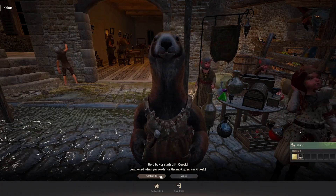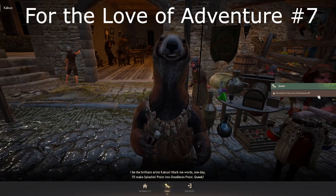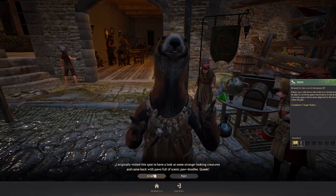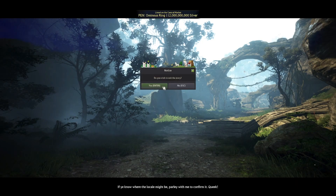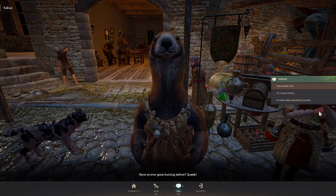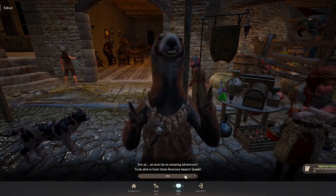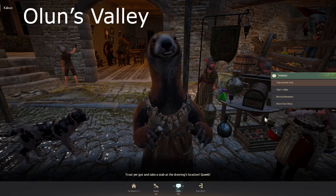Confirm — done with that one. New quest: For the Love of Adventure Number Seven. Continue — for this we will get the Black Spirit Glow. Accept, chat, look at the drawing, Escape to exit. Chat — the correct answer is 'I'm a master hunter.' Continue, next — chat again, and the correct answer is Olin's Valley.